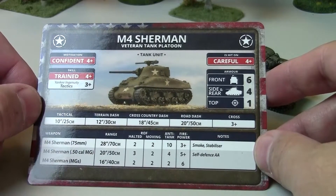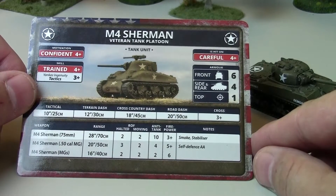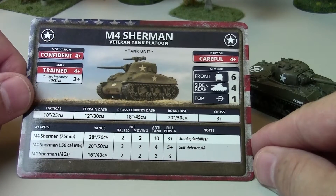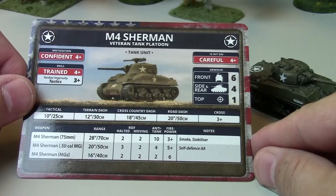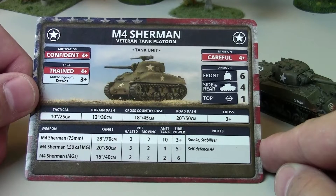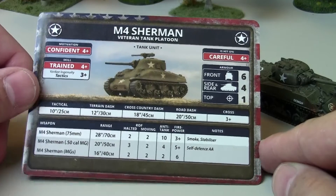The weapons include a 75mm gun — at least on this basic version — which gives it two shots whether moving or halted, anti-tank 10, and 3+ firepower. The gun also has smoke and stabilizer, which we'll talk about in a minute. The Sherman is also covered in machine guns: a .50 cal and some .30 cal machine guns. When standing still that's a rate of fire of 3 shots from the .50 cal and 2 from the .30 cal, with the .50 cal rate of fire going down when moving.